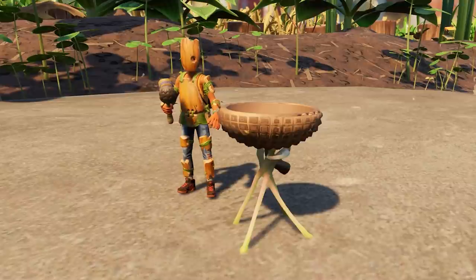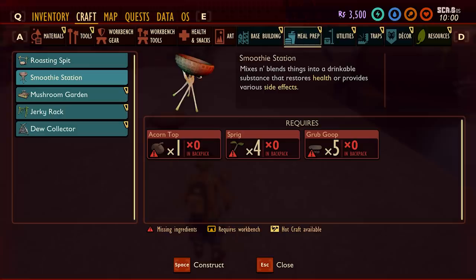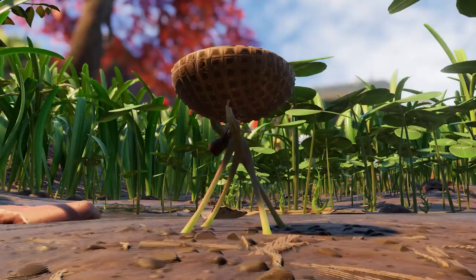But one thing I don't think we're talking about enough in the Grounded community is the smoothie station. Seriously, when you fired up the game, you may have had it once in your first base. But if you're anything like me, you just didn't have the time to figure out all of the recipes and you just wanted to keep exploring. Well those days are up, and it's finally time that we have an honest conversation about this workstation — dare I say, one of the most important in the game. I know that's a really bold claim, but let me break it all down for you.